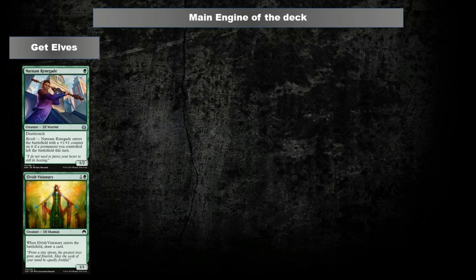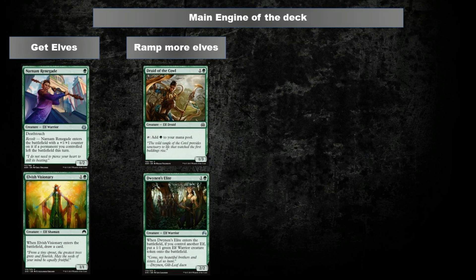Hello and welcome to the OriginMD channel. Elves have been a staple in Magic for decades. This deck's main plan is pretty straightforward: we want to start with lots of cheap elves and flood the board extremely fast. We want to take advantage of a possible ramp with Druid of the Cowl for mana and Dwinin's Elite for generating more elves and power on the board.